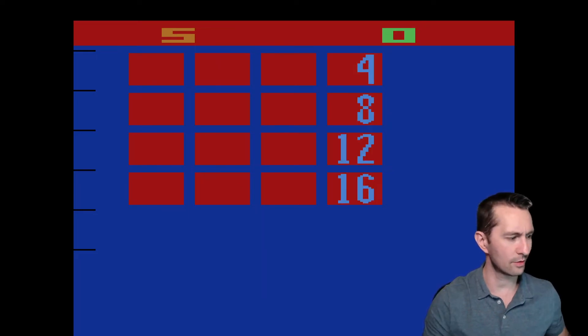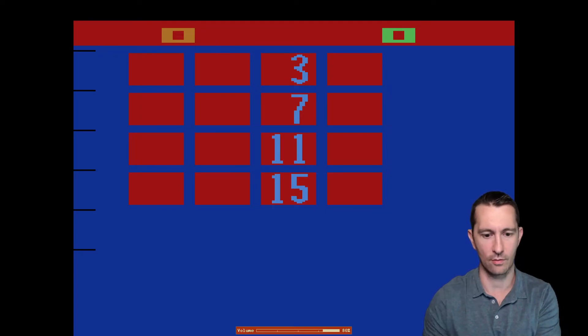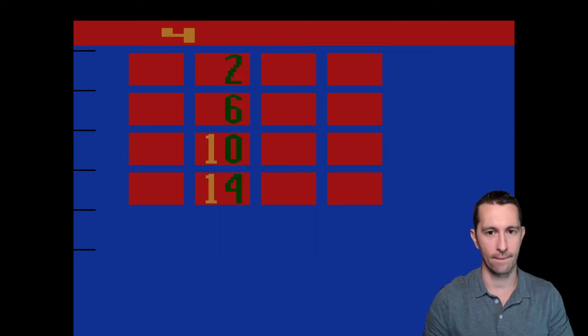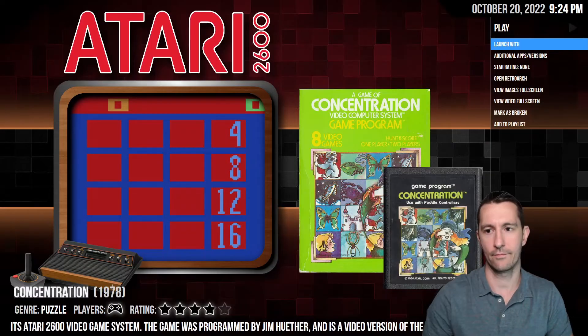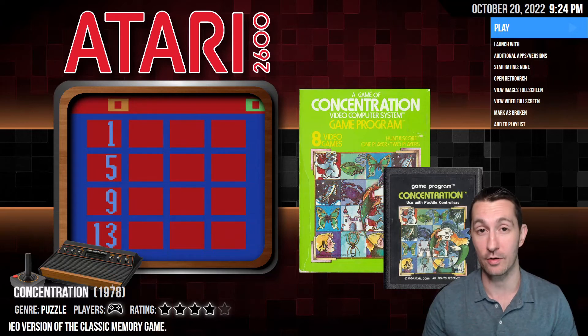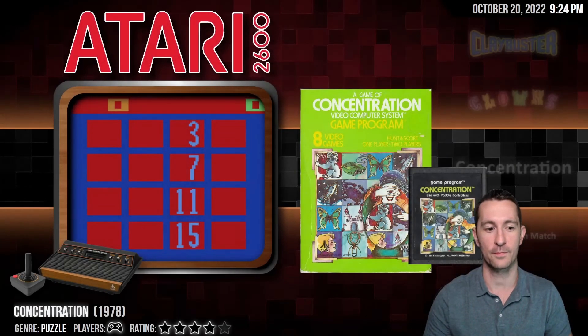It looks like it's only reading the game setting instead of the gameplay input. It's not beginning the game I want to play. I'm pushing the buttons on the Atari keyboard and it is not working — all it's doing is trying to put in another game mode instead of using the controller as intended. Not a good start for Concentration. We're going to give that one zero stars. If you bought this game and didn't have the Atari keyboard controller, you couldn't play it — it doesn't work with just the normal joystick controller.